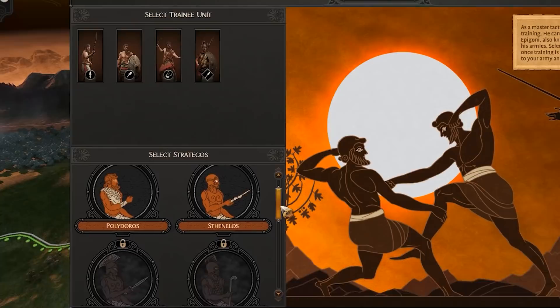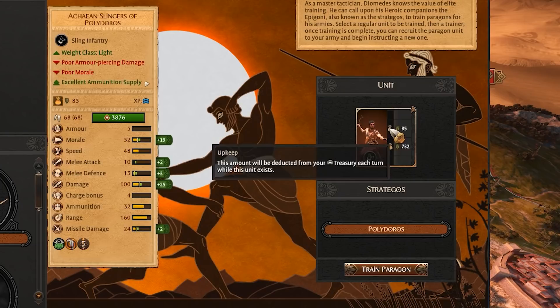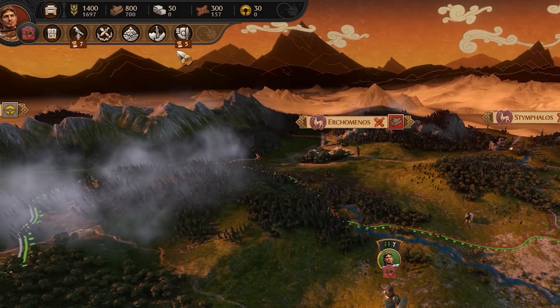Just as important as the Strategoi is the unit to be trained. All of Diomedes' unlocked units can become Paragons, but for now we'll send our Archean Slingers to train under Polyderos. Training is free but the Paragon itself is not — a preview of the cost for purchase and upkeep can help determine if your economy can take the hit. Remember that training is timely, and our Paragons won't be ready for several turns. Each Strategoi has their own turn cost, so don't rely on a fresh Paragon for any Hail Mary plays.